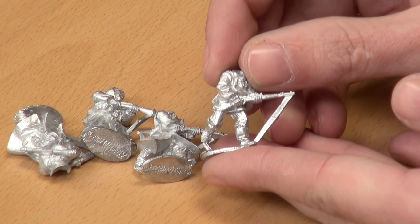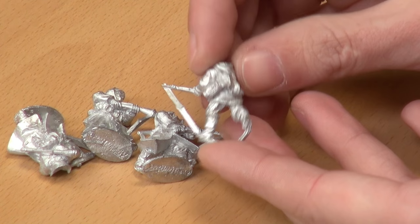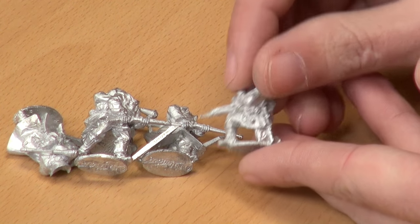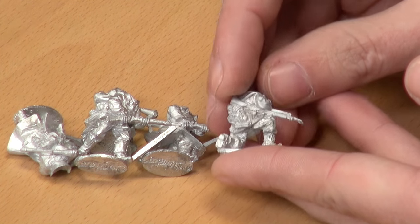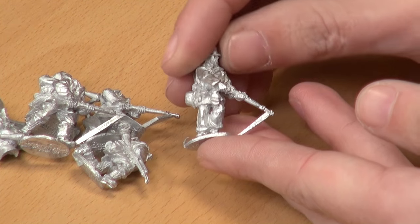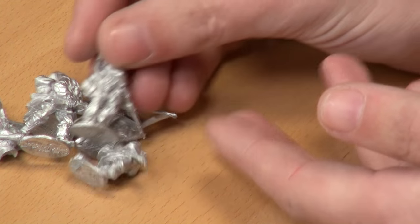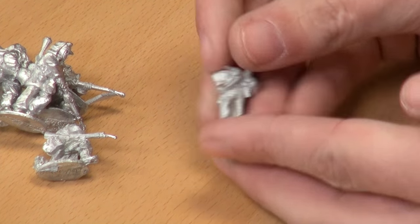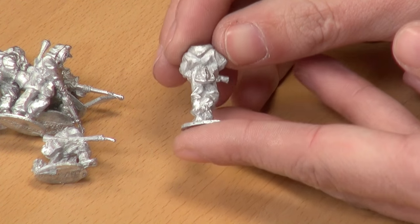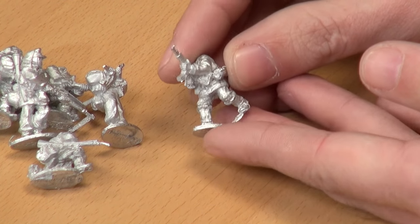There's a nice dynamism to these models — they actually look as if they're moving. There are a lot of nice poses, and a lot of equipment hanging off them laid out in different forms. There are variations between people wearing the M43 ski cap, the regular helmet, and helmet covers. Some are wearing scarves and greatcoats. They really were just laying their hands on any warm clothing — winter is coming, if you have it you're going to use it. They also had to consider snow camouflage. A lot of those helmet covers and white clothing are either a reversible parka or a bed sheet torn up and wrapped around the helmet.